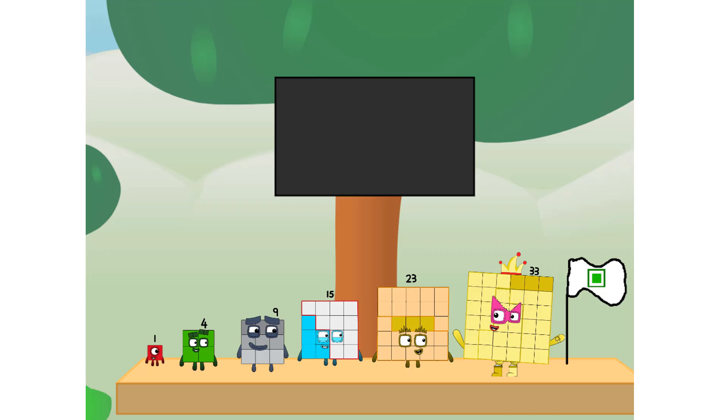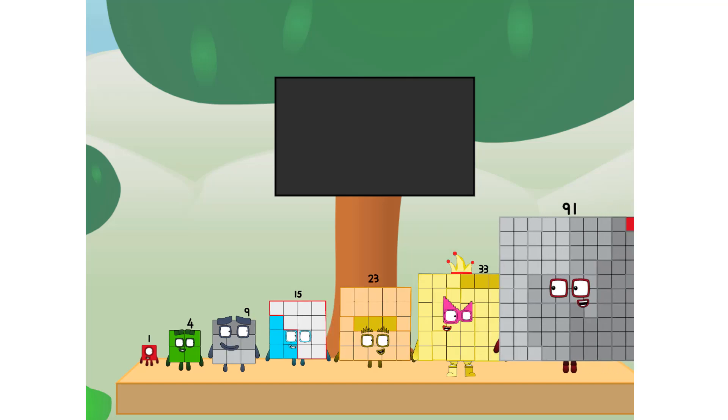We did it! The only thing left now is to plant the square club flag. Number land, we have a problem — I forgot the flag. Don't worry, little one, I'll take care of this. Ninety-one. No rockets. Square power only.